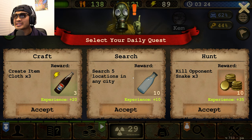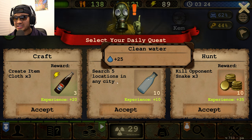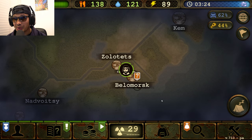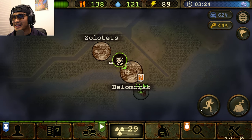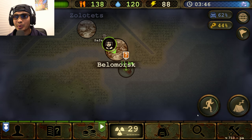Let's select our daily quest. We've got: create item clothes to get some Pepsi, search file location in any city to get clean water, or get coins for 35 experience. Let's accept this one — it only requires us to kill three snakes, so that shouldn't be too hard. Now let's continue on our journey and go to the Icebreaker of Death quest.